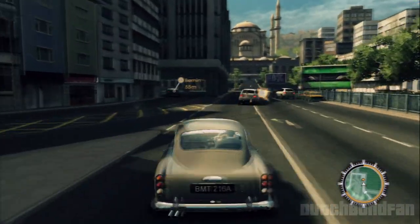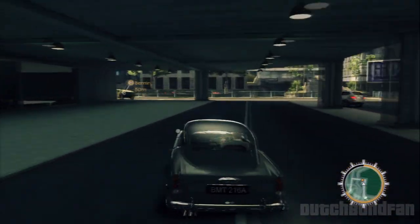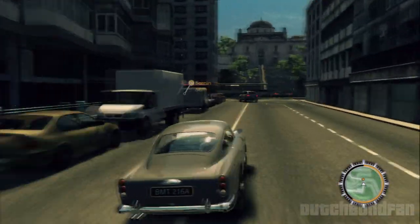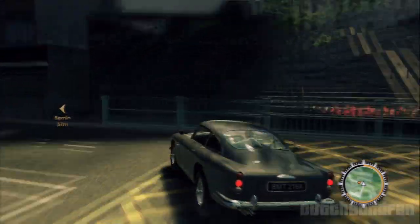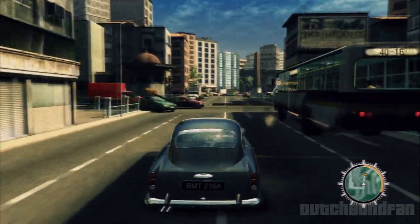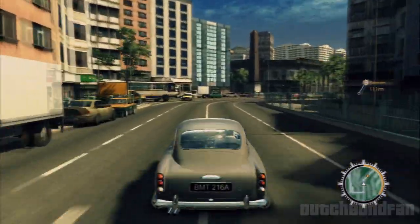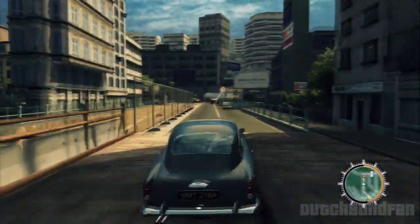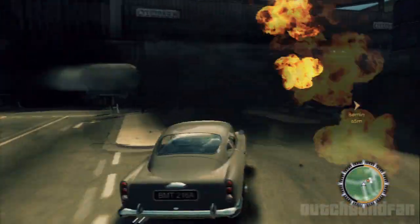I mean, he arrived here in his DBS. So I guess this is not Bond's DB5, even though it has the signature license plate and all that stuff. But I guess we have to assume that there just happened to be an Aston Martin DB5 parked right here in Istanbul, and Bond just happened to be there too and stole it.